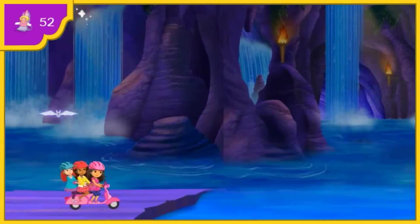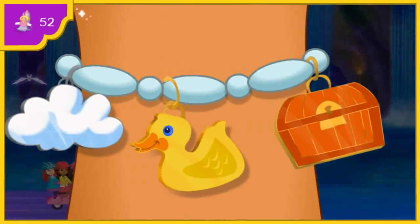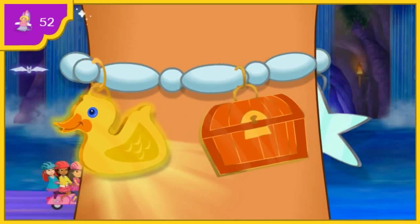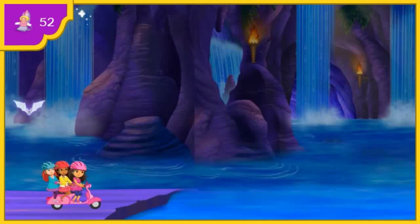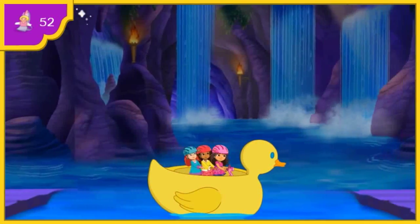Come on. Uh-oh! How will we get over this water to the other side? My magic charm bracelet can help us. We need something that can float us across the water. Click on the charm we need. The rubber ducky can help us. To get it to grow, say: pato mágico. Pato mágico! Fantástico! Come on, Emma — all aboard the rubber ducky.